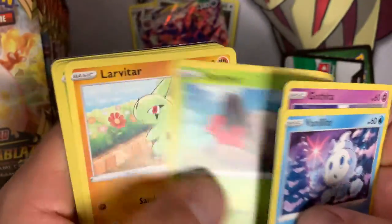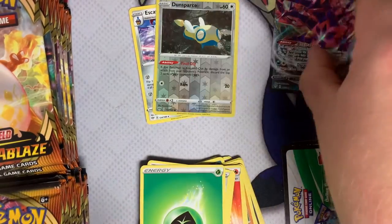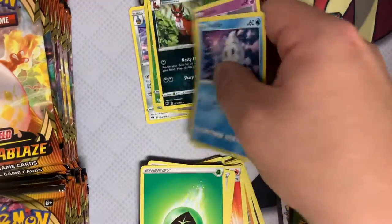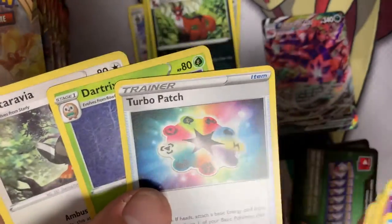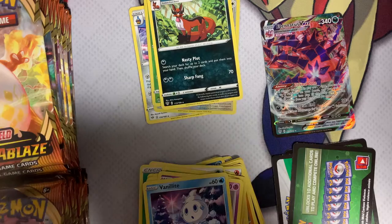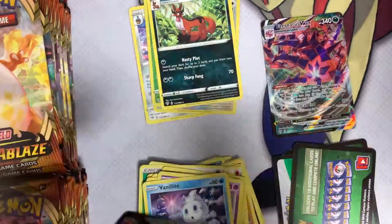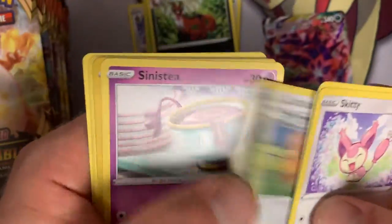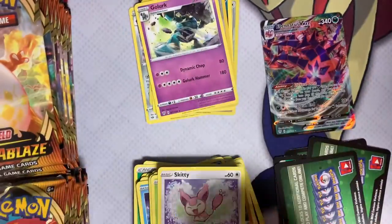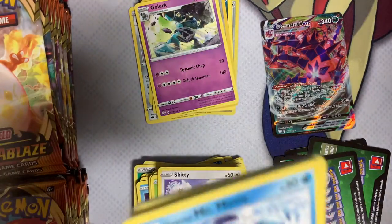We're going to keep opening up here and see what we can get. Bonsweet and a Thievul. We're going to keep Eternatus right over here just so we have something to look at — it's very gorgeous. We can put everything else in that pile, and Turbo Patch is pretty cool. If you're new to our channel, make sure you're liking, sharing, and subscribing to get the newest information on all of the Pokémon stuff we're opening up.